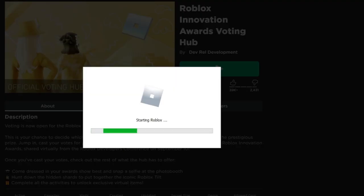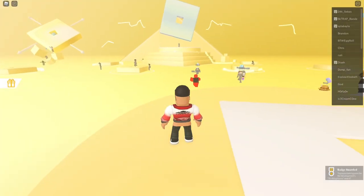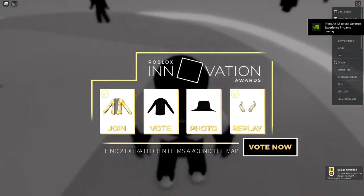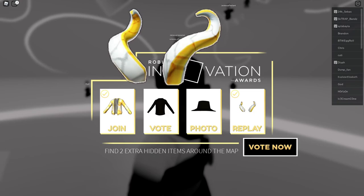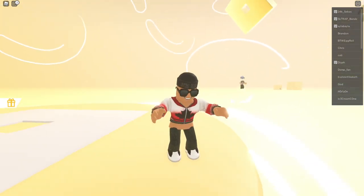I'm also going to be leaving the link for the game in the description box, so make sure you use the link to join easily. Now that we've logged back in, you can see we unlocked the badge confirming that we have unlocked the Gold and White Curve Orange — pretty easy.